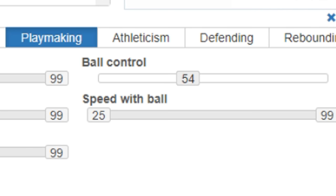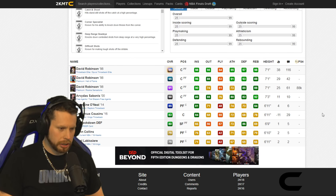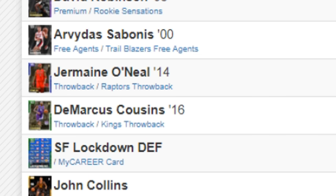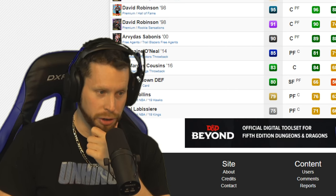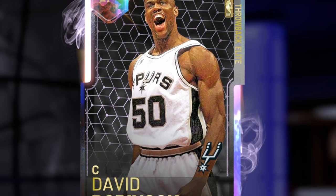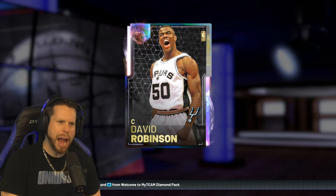We search for players with a 54 ball control and there are a lot of players. Our choices include David Robinson, Sabonis, and some others. This is not really that tough of a decision. Our first player today stands at seven foot one, he's a two-time NBA champion and MVP — Galaxy Opal David Robinson. He's got some biceps on him. Was he on steroids? There's no way he's natty.